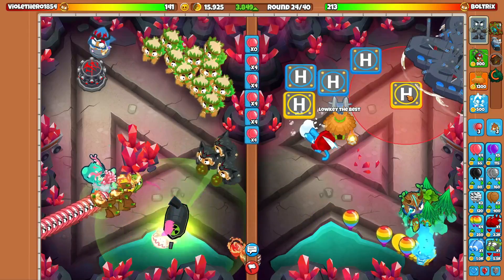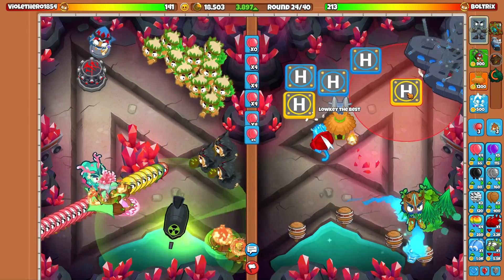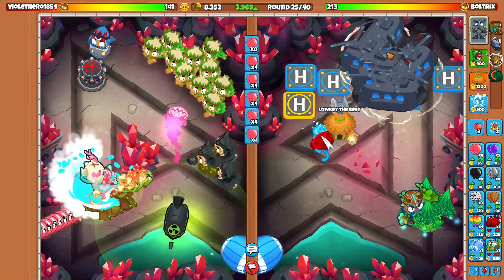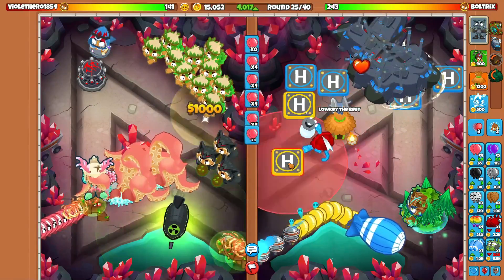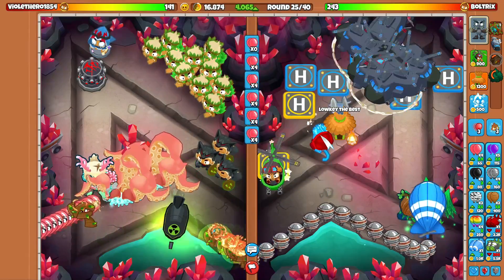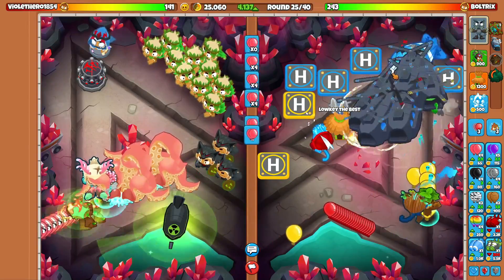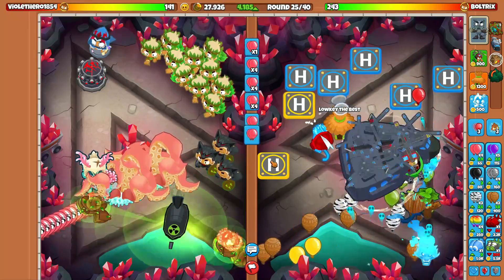I'm going to go for another Heli Farm in here. You have to have such precise placements — this is crazy, guys. Good thing we are on PC because it's a lot easier to set down Helis on PC. But it is now round 25. That MOAB got through — let's get that money from those trees. This MOAB was pushing, boys.